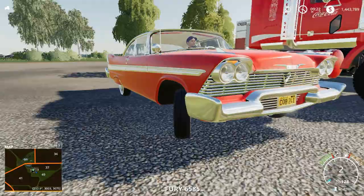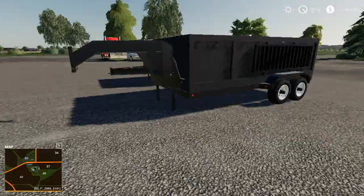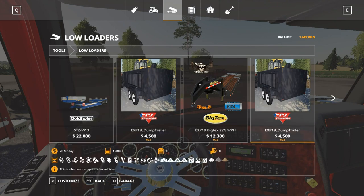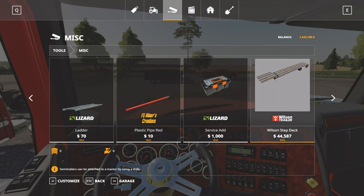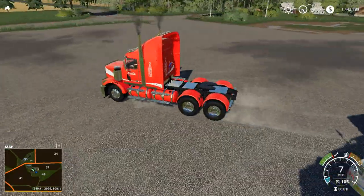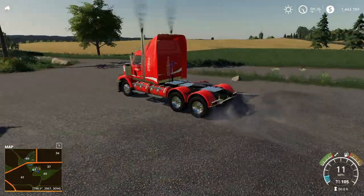Very nice interior on the Plymouth. And then lastly from Winston is the Western Star Coca-Cola skin — or you can get it without the skin. I don't have the transport pack, I know that for sure, from Iconic Upgrades. Very nice buttons, really no features as far as opening hoods. Looks very nice.